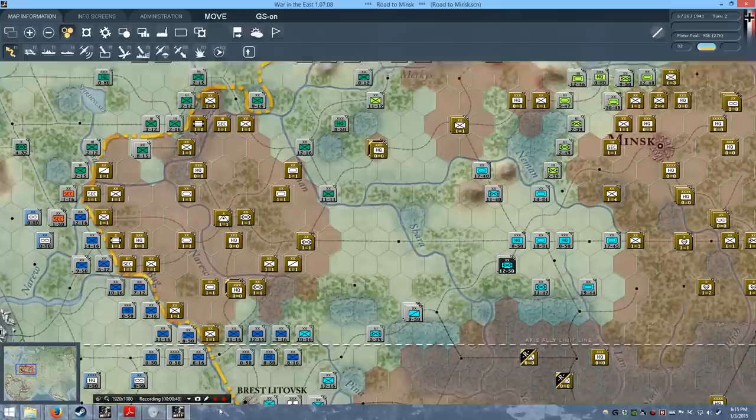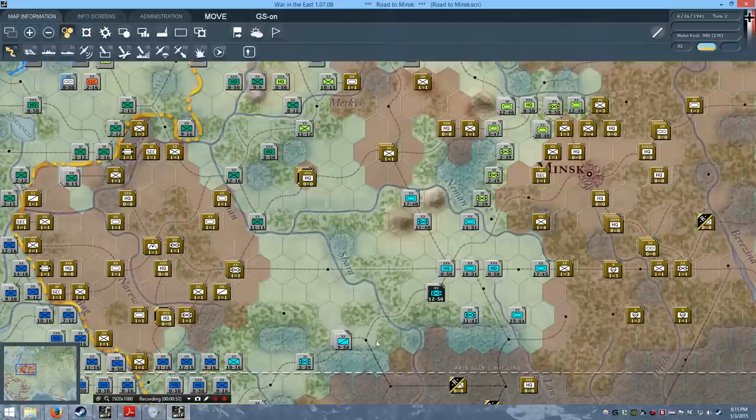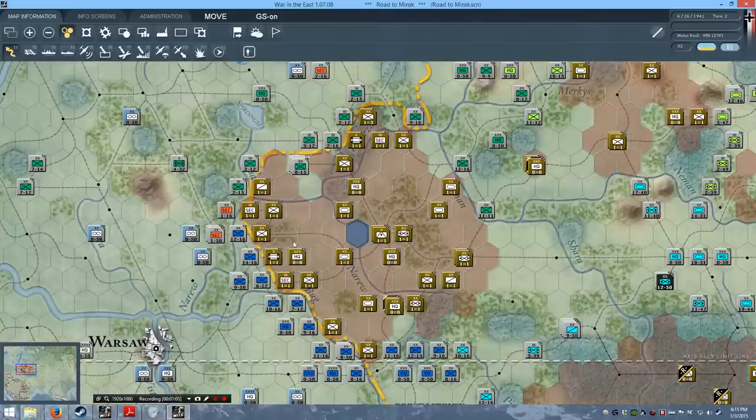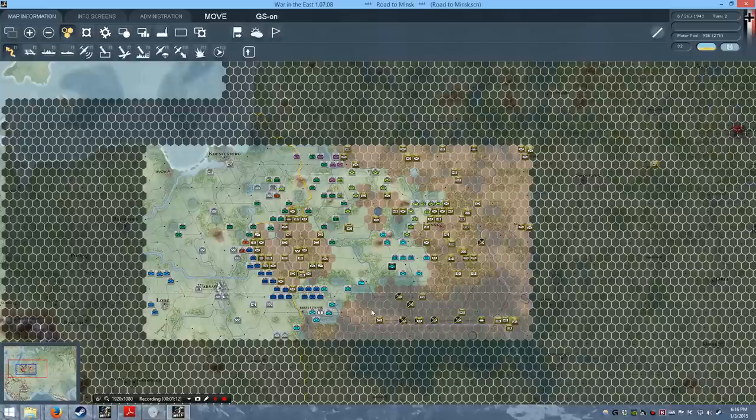As you can see, the front has changed a bit. Now that we switch to the Soviet side, more of the hostile zone is converted into unhostile zone, and the Soviet forces over here are now pocketed.